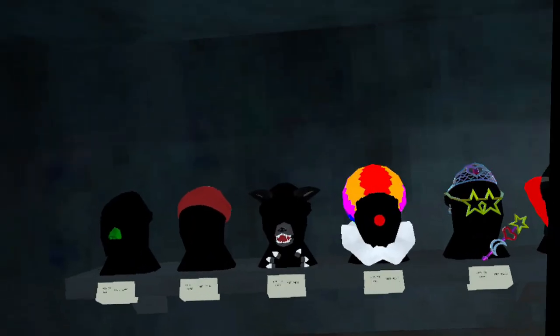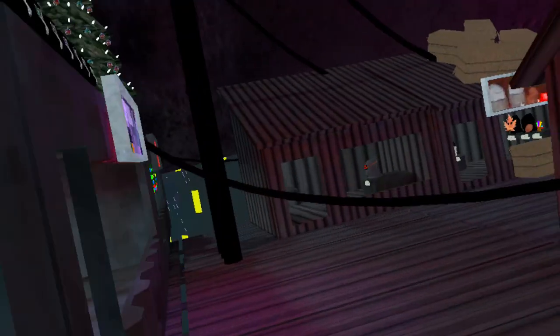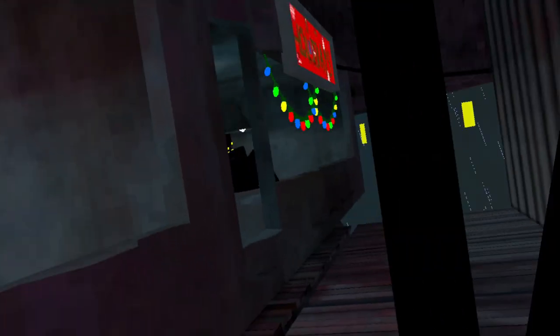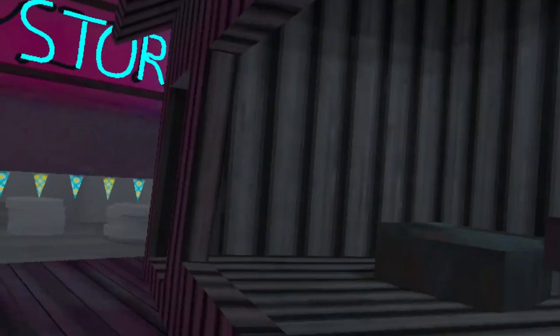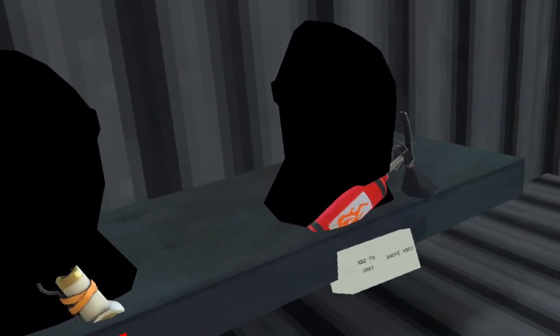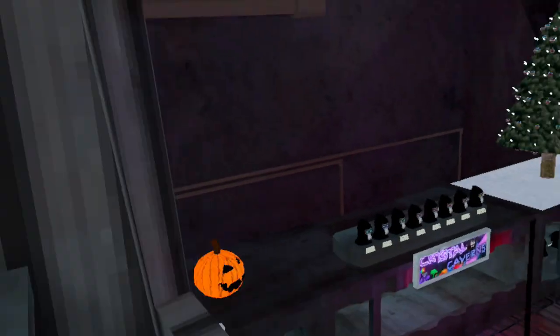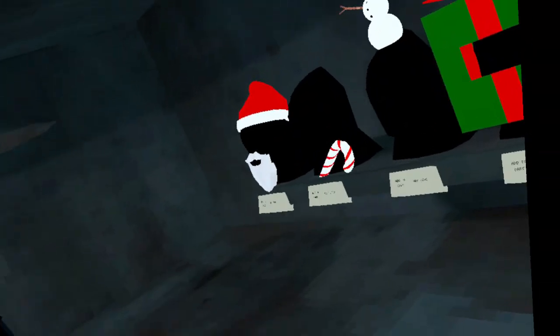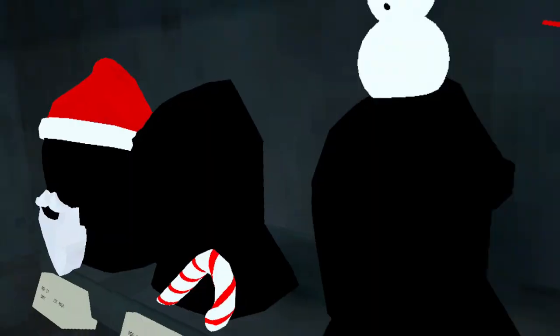There's an update menu up here - let me get the cave stuff. Oh yeah, we also got the eyes, that's pretty cool. We get the volcano stuff, and there's even the plushie, and we have the Christmas stuff including the lights and the 2024 glasses.